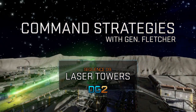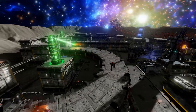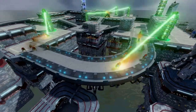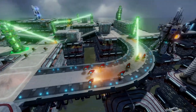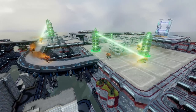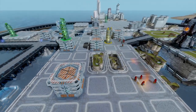The laser tower uses heat exclusively to inflict damage on its targets. It will heat up a target to a maximum temperature and then move on to other targets within range. Victims of the laser will continue to receive heat damage over time, even after moving out of range of the tower.